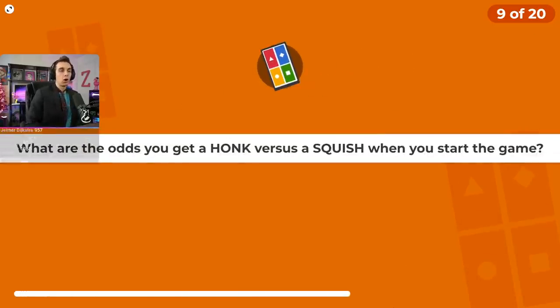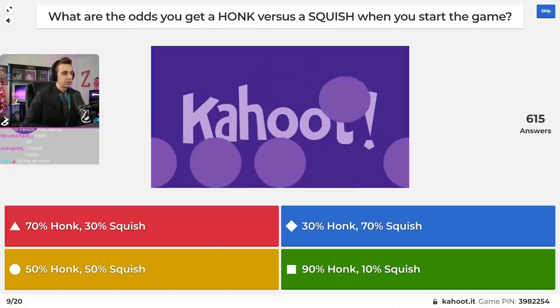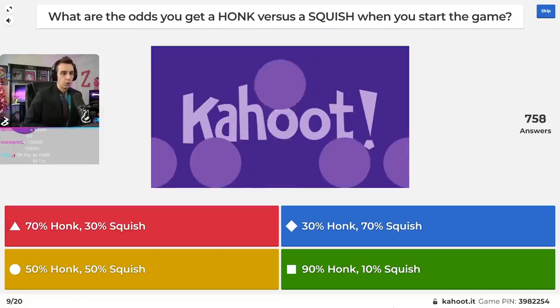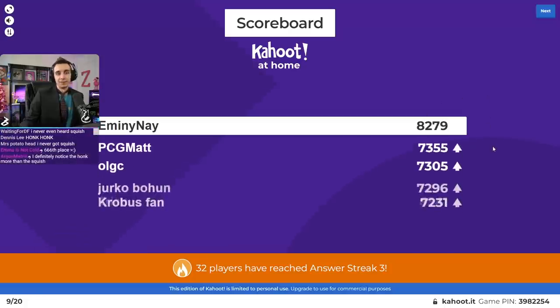What are the odds that you get a honk versus a squish when you start the game — you know, when you click on Concerned Ape's face? Is it 70% honk / 30% squish, 30% honk / 70% squish, 50/50, or 90% honk / 10% squish? It's a straight 50/50. Doesn't it feel like there's more honk than squish? I asked people and about 80–90% preferred the honk. The actual chances are 50/50, confirmed by Blade in the code.